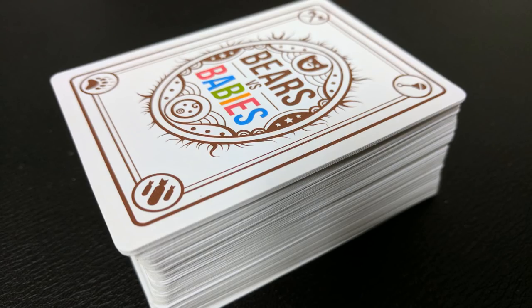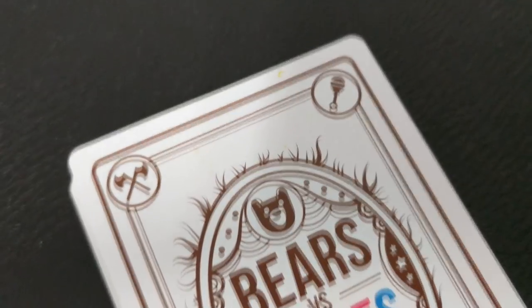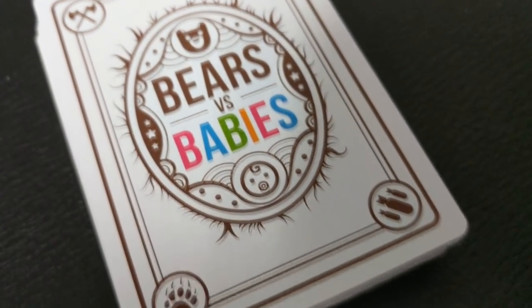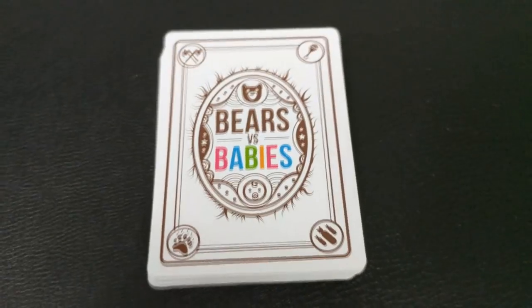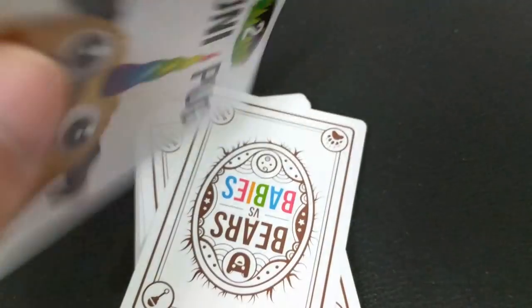But just like Exploding Kittens, the cards are really super humorous to read. Matthew Inman's art is hilarious, and some of the names and things they come up with for the different monster parts and the babies are super hilarious. Everyone who plays this game around the table is going to laugh. There's also a little bit of Cards Against Humanity in it in that when you stick the cards together, they read funny sentences. So when you build your monsters in strange configurations, it'll spell out a very humorous sentence and everyone will get a laugh out of that as well.